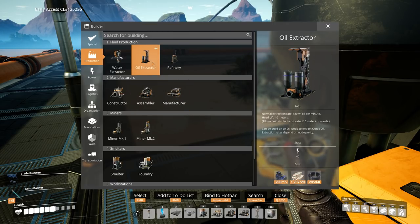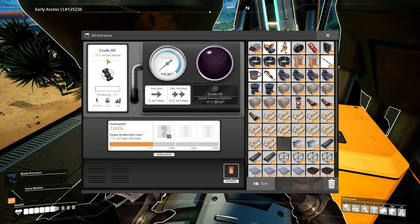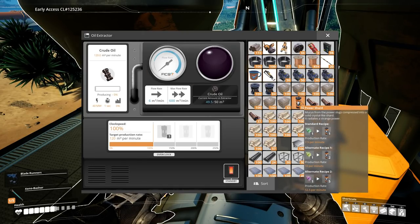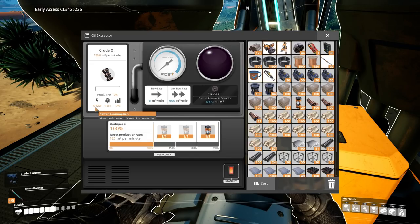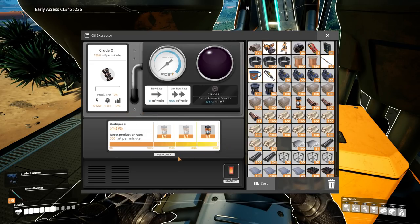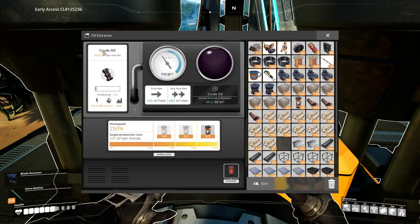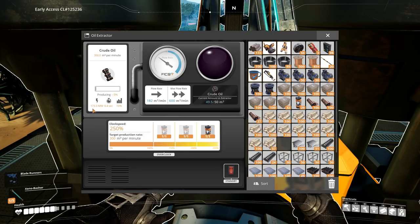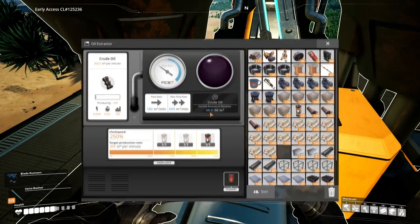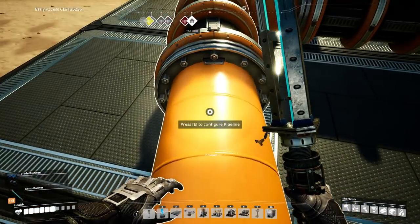The only way to increase the amount of oil out of here to get this pipe full is power shards. If we stack this thing up — it's going to cost a lot of power at 40 megawatts — and power it up all the way, let's just purge this pipe segment and get it kicking off. We can actually get it to 300 parts per minute, but it's going to cost us 173 megawatts. That's a lot of power, but it means this is an actual 300 line.